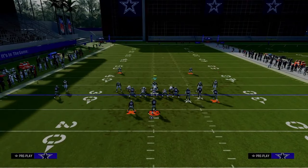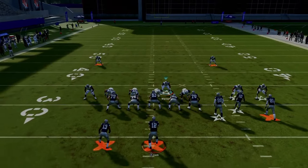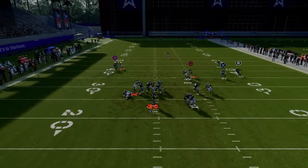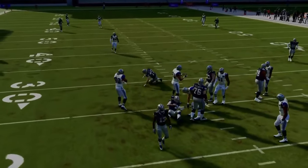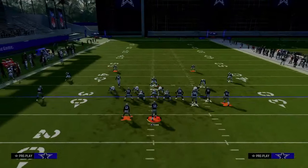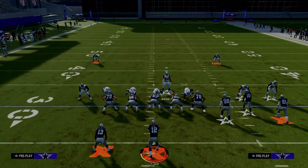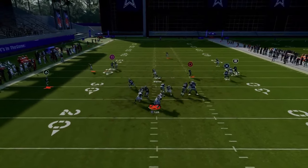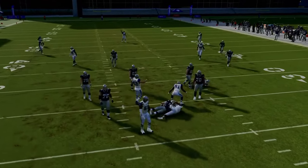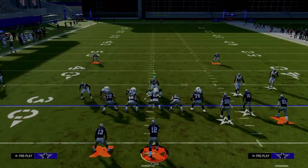If you send that sixth man and they block their running back, a lot of times the pressure will come around the opposite edge and give you potential to get a sack. The Dime defense is really nice because you're able to send six and typically get two free. And even sending five men is probably one of the better five-man pressures in the game in terms of how quickly the pressure gets on you.